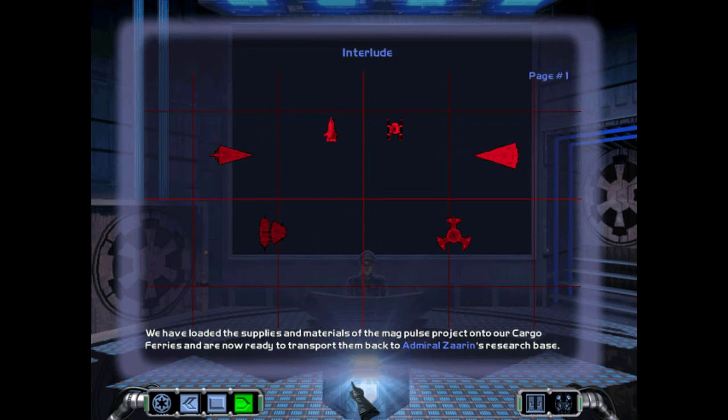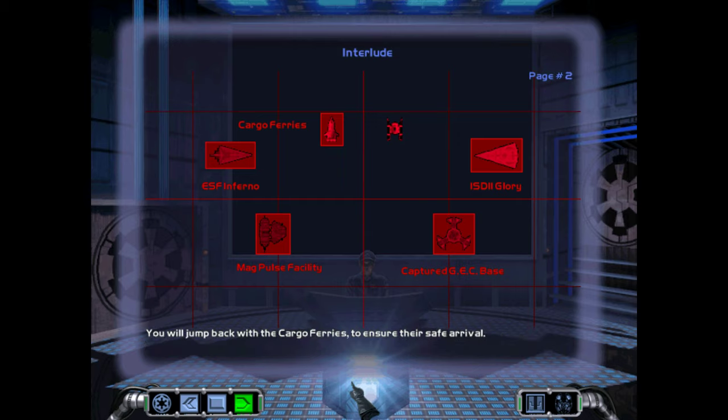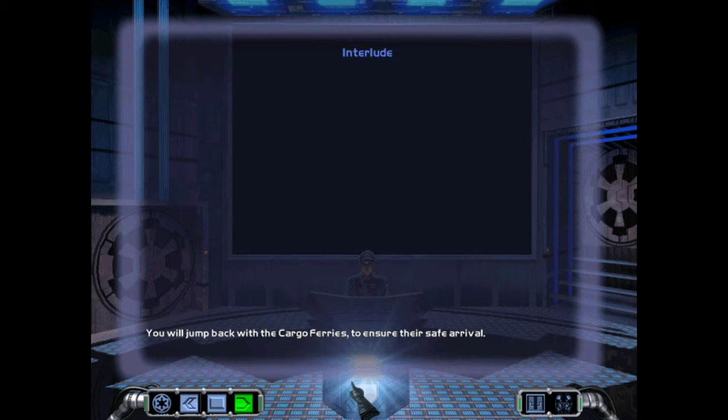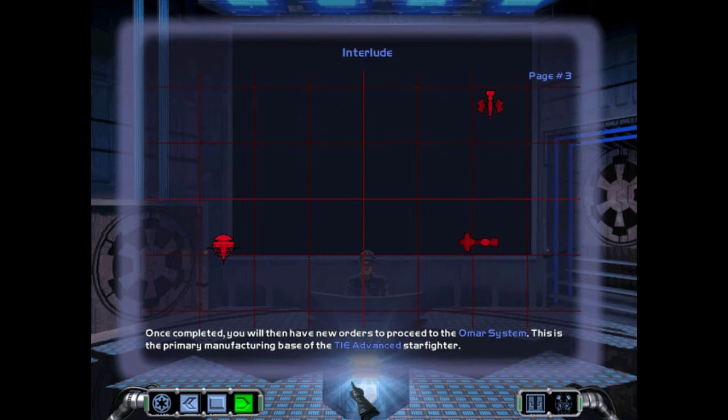We have loaded the supplies and materials of the Magpulse project onto our cargo ferries and are now ready to transport them back to Admiral Zaren's research base. You will jump back with the cargo of Ares to ensure their safe arrival.